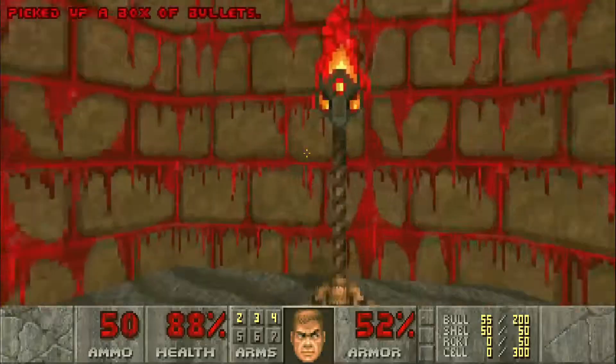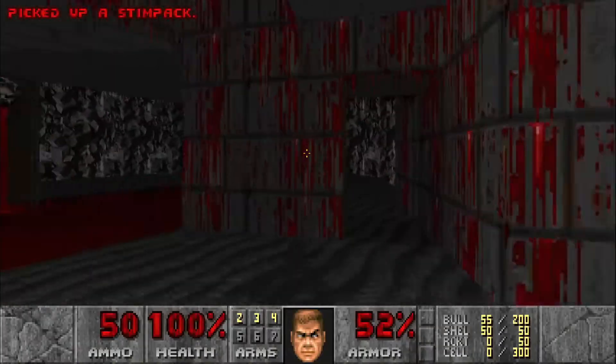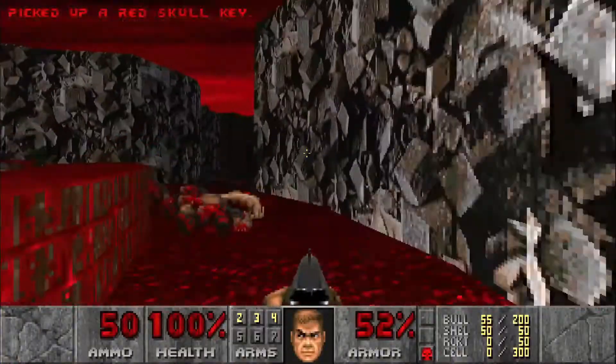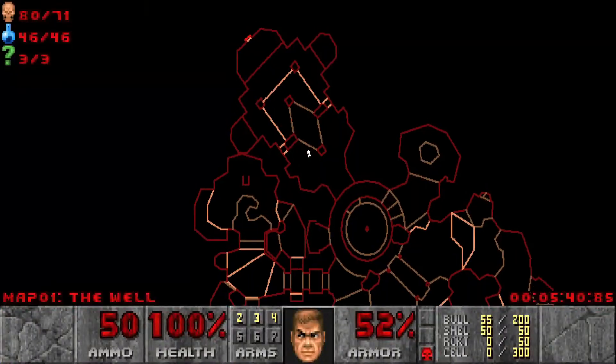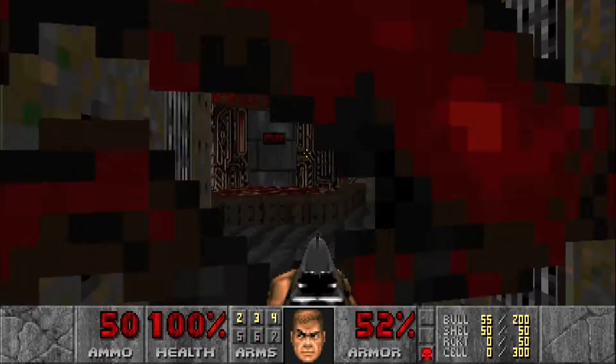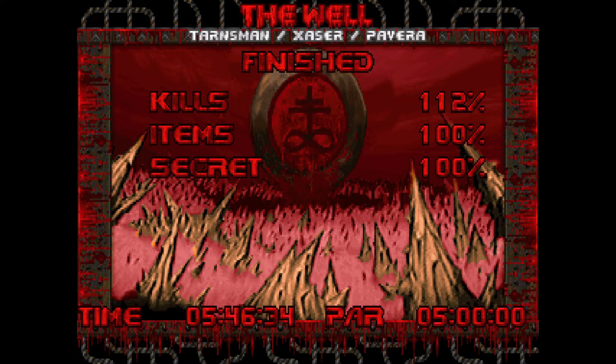That should be all of the kills, so let's grab some health and all the ammo and the red key. He did resurrect quite a few — nine times. Let's open this door right here, hop in the exit, and we are done. That's the map at 100% kills and secrets and we didn't have to use a save. Hope you guys enjoyed the video — make sure to hit that like button, leave a comment, subscribe as it really helps out, and I'll see you guys next time.